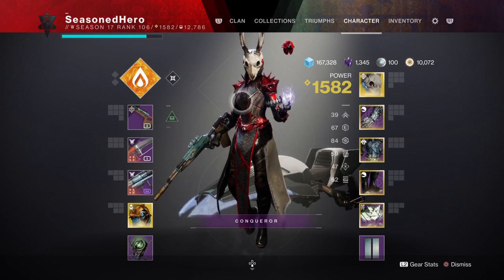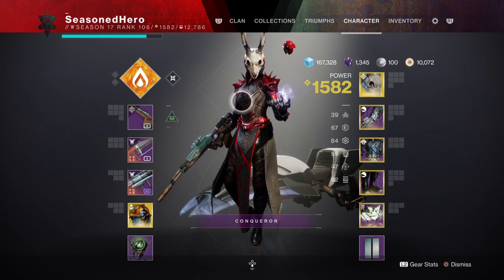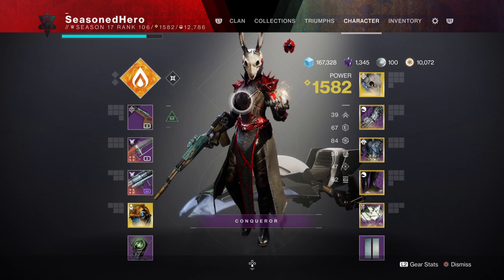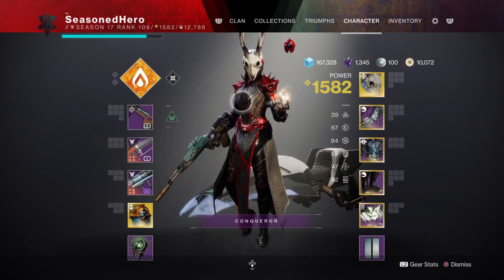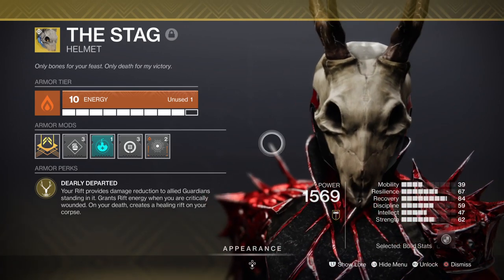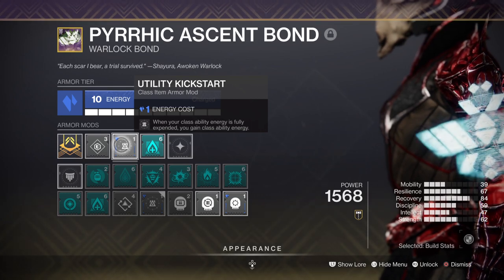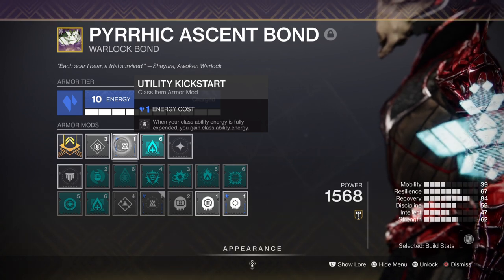For stats, focus on high Recovery and Resilience so incoming damage can be negated with ease. Trying to hit 100 in both is hard if you don't have the right armor, so don't stress too much about it. Instead, focus on getting one stat to 100, such as Recovery, which is easiest to achieve on a Warlock. You don't need to fully reach 100 as long as you have perks and mods to help you out. The Stag will give you around 50% Rift energy back when you reach critical health, and Ember of Singeing will grant energy back as long as you scorch targets. The Utility Kickstart mod also gives energy the moment you are out of Rift energy — all of these together will be enough to keep your Rifts coming back in seconds.